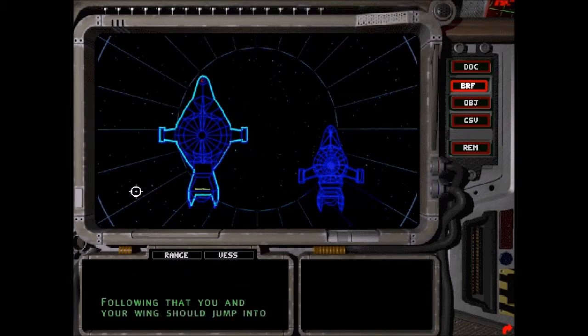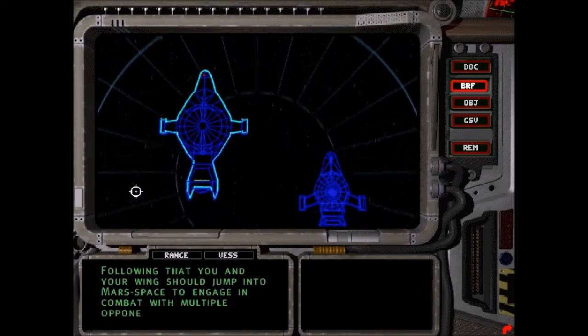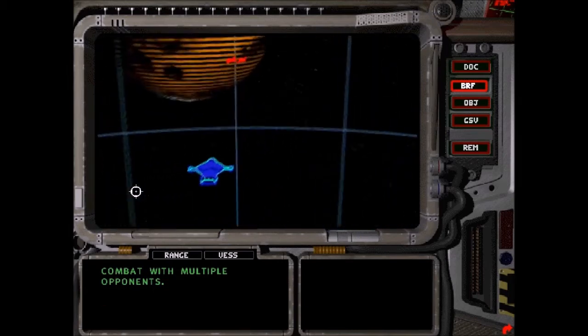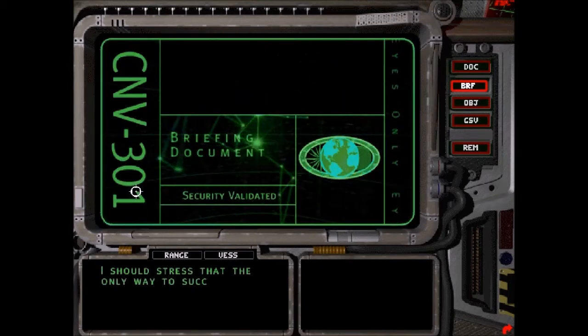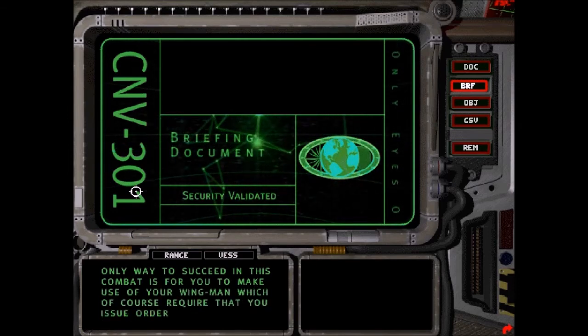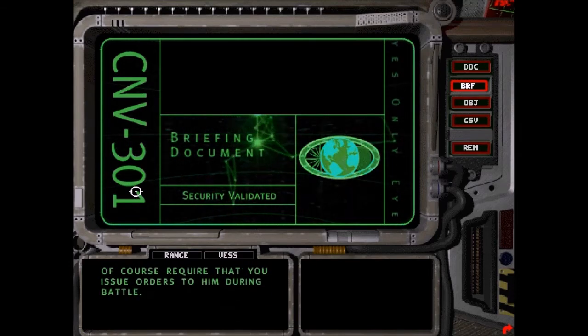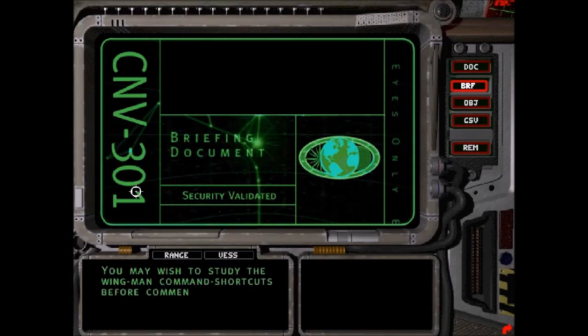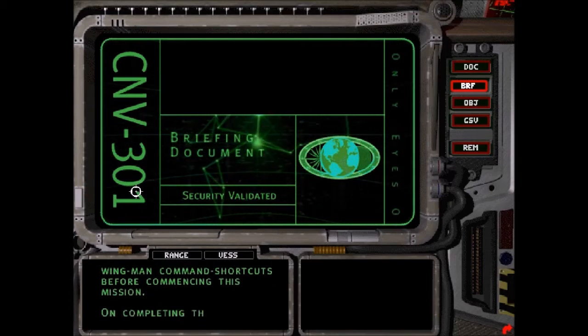Following that, you and your wing should jump into Mars space to engage in combat with multiple opponents. The only way to succeed in this combat is for you to make use of your wingman, which of course requires that you issue orders to him during battle. You may wish to study the wingman command shortcuts before commencing this mission.